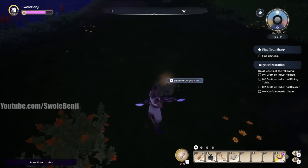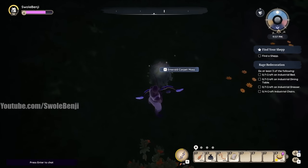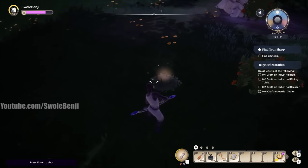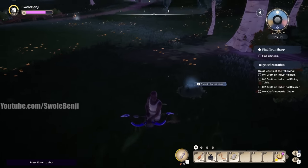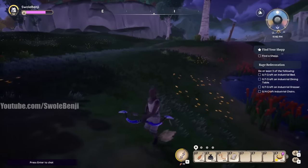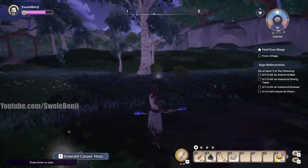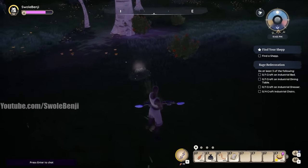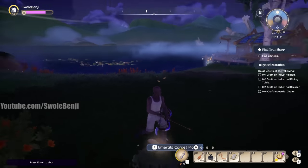The first item is the emerald carpet moss — it looks just like this. It's a lot easier to see at nighttime because it has a nice bright glow. You can see it from a distance during the day, but that glow effect is harder to see, and because it's green it blends in with the grass. So hunt these at night mostly.